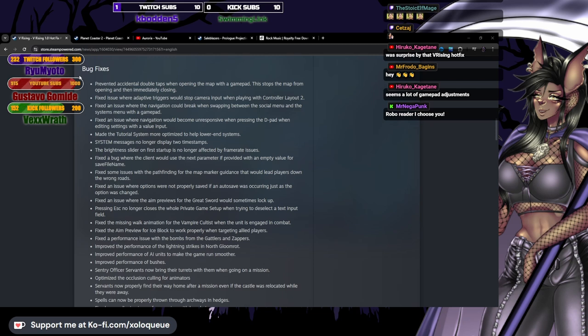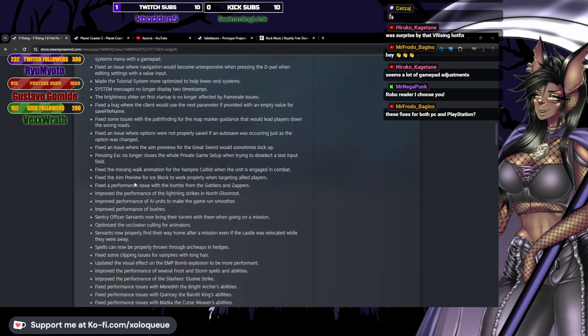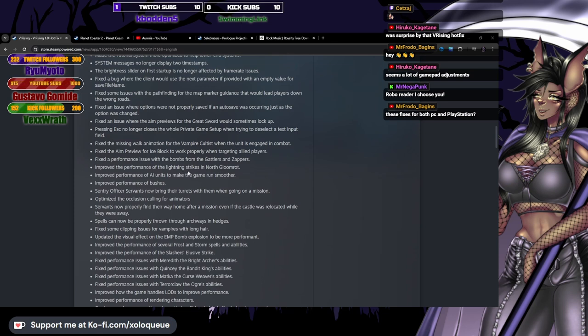Fixed the missing walk animation for the vampire cultist when the unit is engaged in combat — it was a missing walk animation? I didn't notice that. I thought they meant the shopkeepers. Fixed the aim preview for ice block to work properly when targeting allied players. Fixed a performance issue with the bombs from the gatlers and zappers. Improved performance for the lightning strikes in Gloomrot and North Gloomrot.